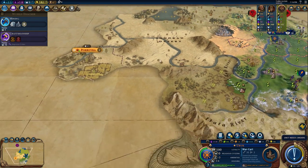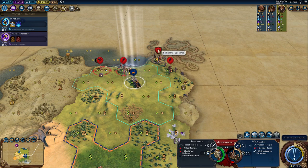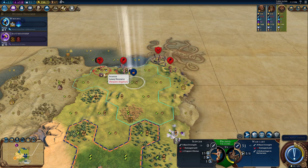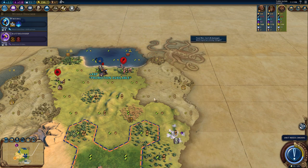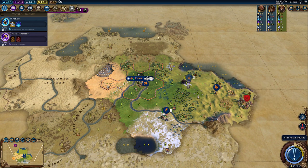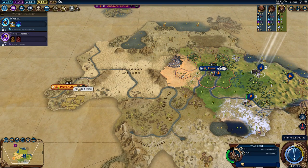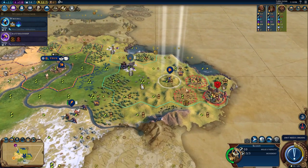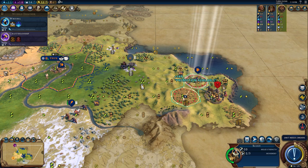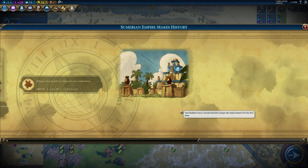This city should be pretty easy to take over. Looks like we have another one right down here. Look at this barbarian village — it's spawning a ton of units. There are a lot of barbarian villages around us: one over here, one up here, and one down here. Maybe we'll get three war carts, take all these out, and then go after Scythia. For our second tribal village — an archery bonus, that's okay. Let's get started with our unique improvement.